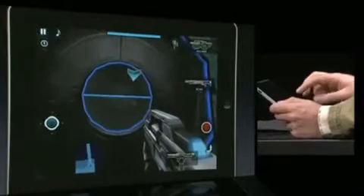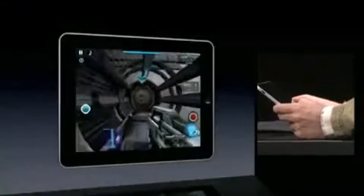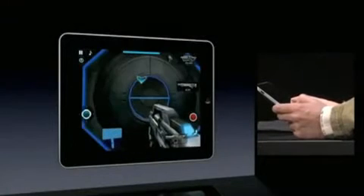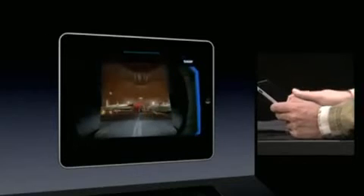The iPad gives us the ability to interact with the game world in ways that weren't really possible before. In order to open these airlocks, you physically apply three fingers to the control disc and turn your hand in order for the passage to open.